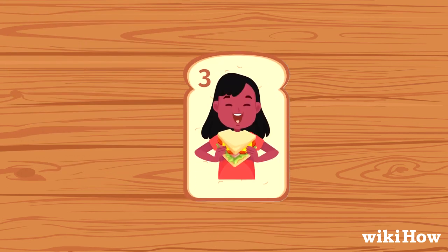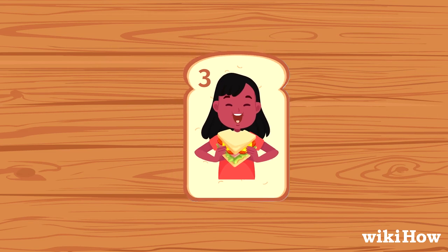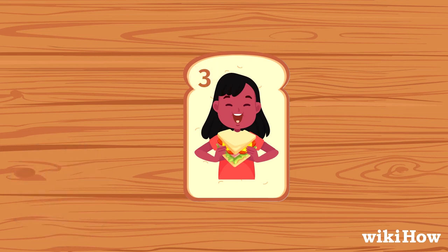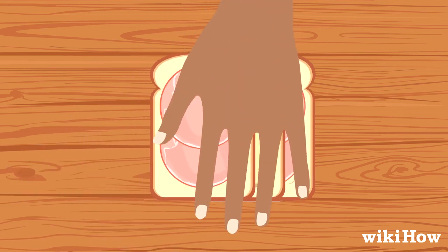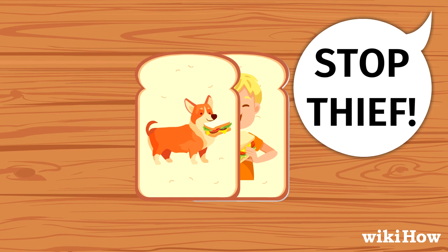If a player plays a Muncher card, they automatically collect all of the cards in the pile. However, the player to their left gets a chance to stop them by playing the number of cards specified on the Muncher card. If those cards make a double-decker or Slamwitch, the first player to slap the center pile wins the cards. A Thief card also cancels out a Muncher card.